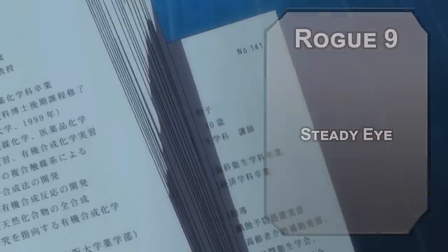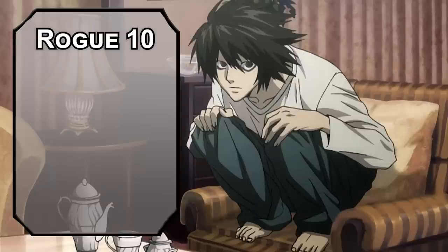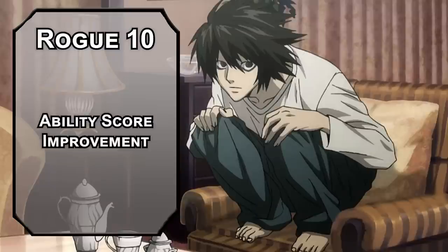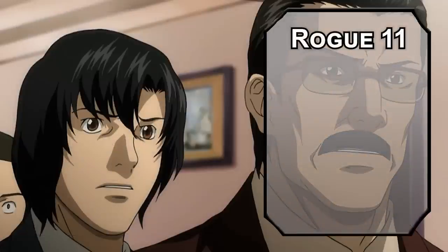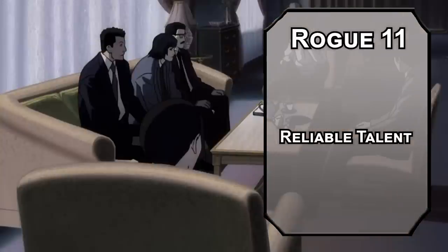It's also permanent 5d6 sneak attack damage. Tenth level rogues get another ability score improvement — bump your wisdom to get it on par with your intelligence. At eleventh level, rogues get reliable talent, setting the minimum you can roll on skill checks at 10 followed by your modifiers.